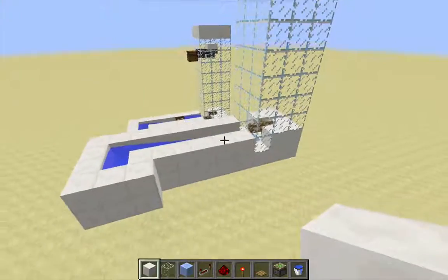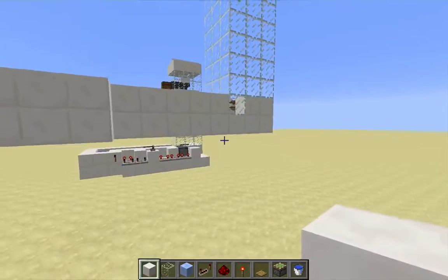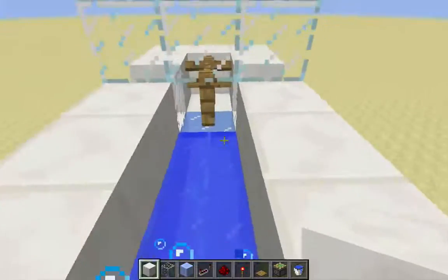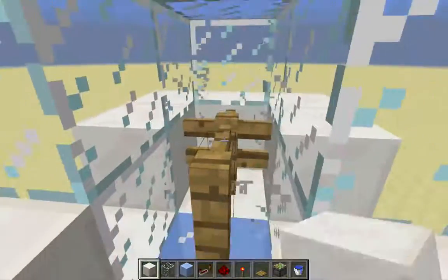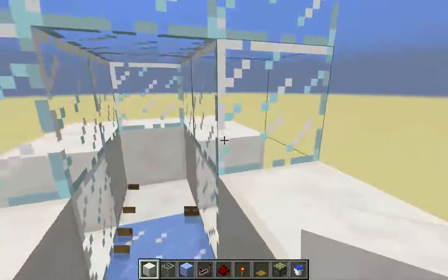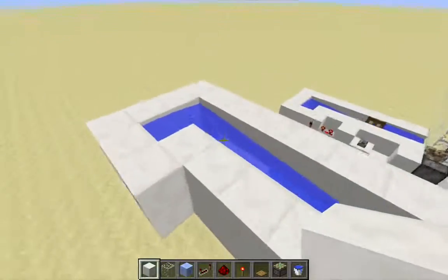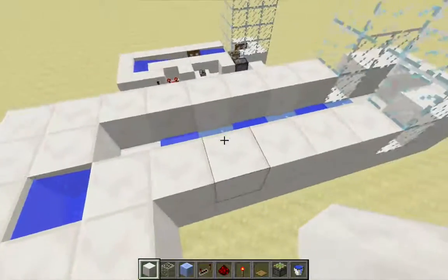I'm going to be modifying this one to use the classic two-piston design that was in use before JL's design. I have a couple of blocks of space underneath, so that's okay. Let me first get rid of these fence posts that don't work anymore, and I'll put those blocks of glass back later.